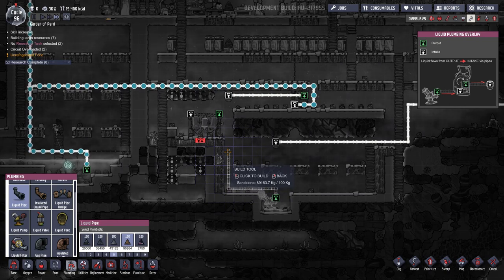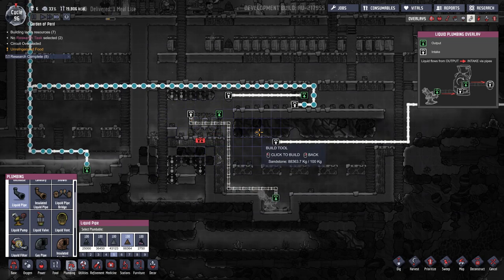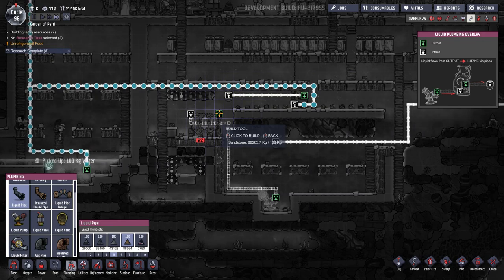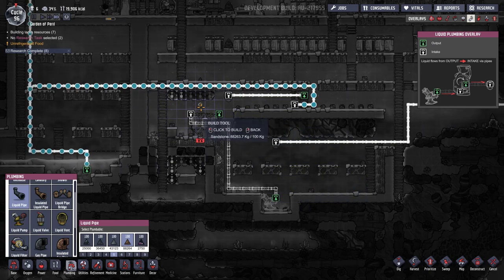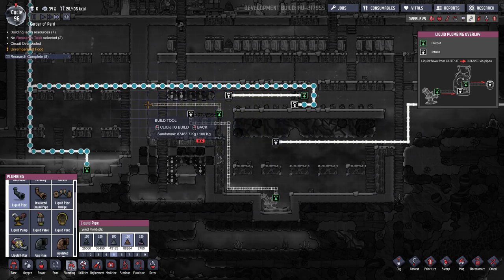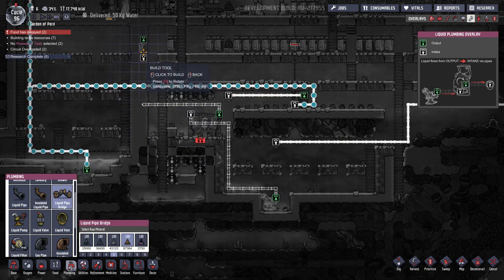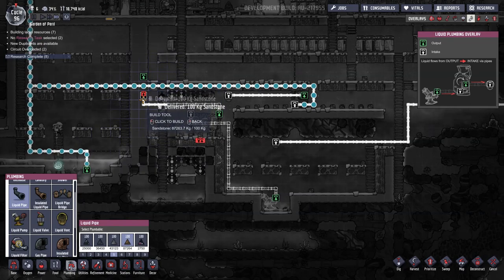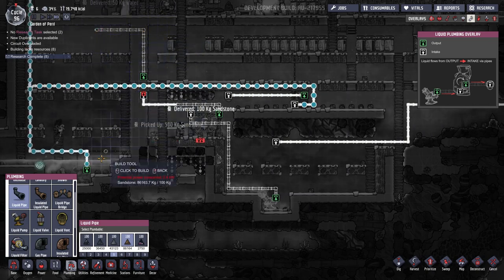Are they going to be able to reach that? I think I'll go up the middle like that. Input and then output — oh this is going to be a problem. If I put pipe here they might not be able to reach it. I'll run that pipe up here, need a liquid bridge — intake like that, liquid pipe over there, and a liquid vent right there. They built it!